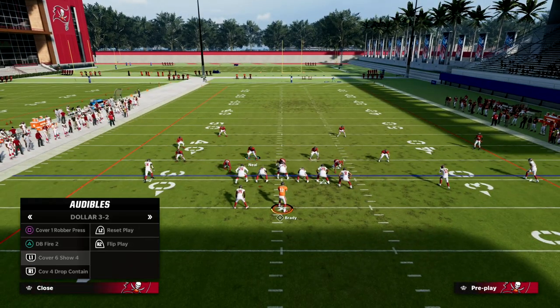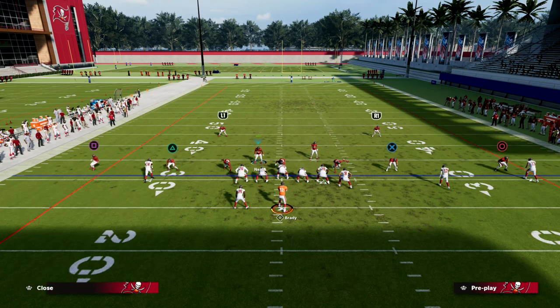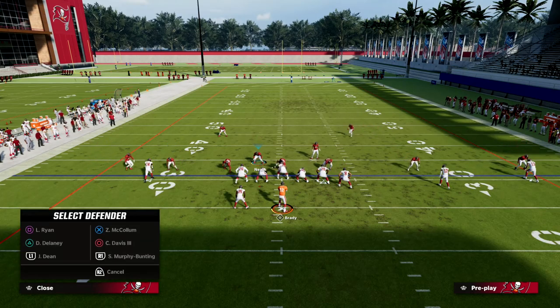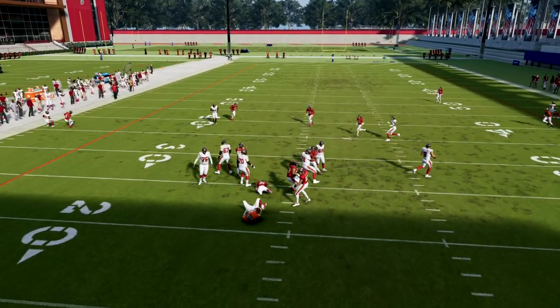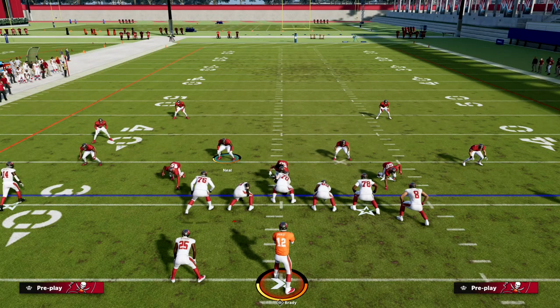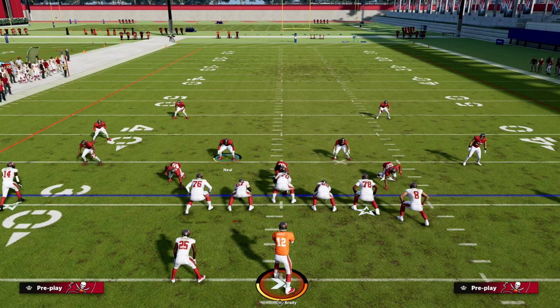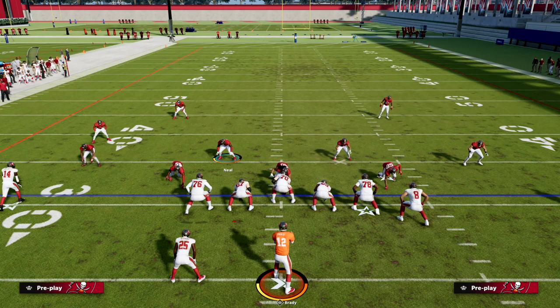We not only show you how to run man — we also show you how to run some zone looks. DB Fire 2 is a great example of a real simple zone defense that we can use to be pretty effective. We show you all the best adjustments formation by formation and how to maximize this defense. If you want to get this entire defensive e-book, you also get all the other stuff on the Patreon — 12 other offensive and defensive e-books, plus updates. Patreon membership is $10 and gets you access to everything. Click the link below in the description and we hope to see you over at the Patreon page.